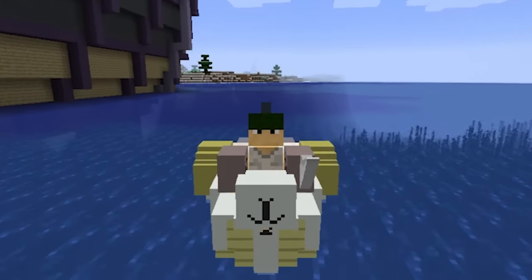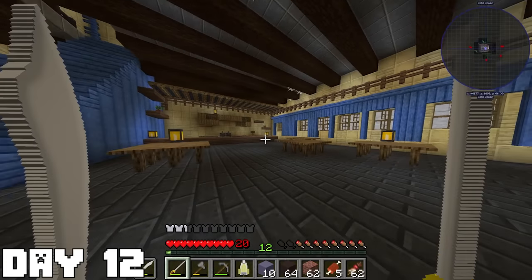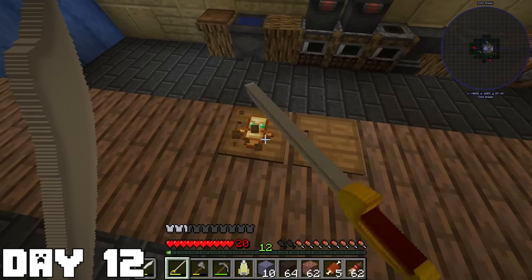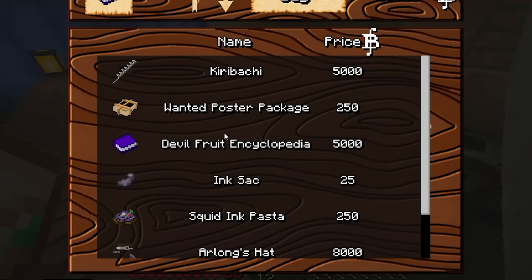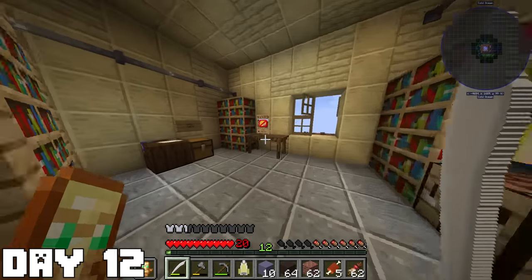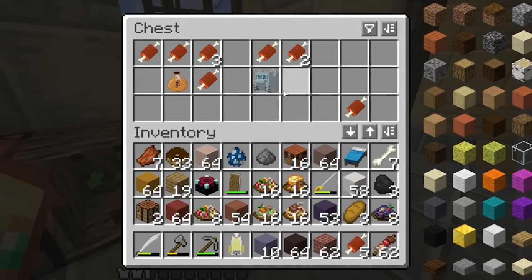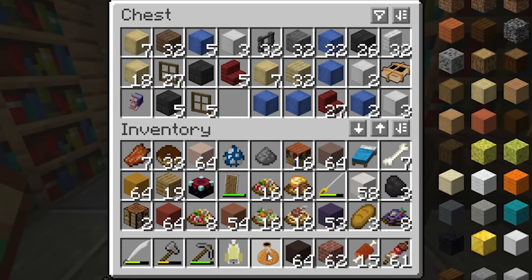On day twelve, we finally arrived at Arlong Park, and there was a sign saying it's under control by Captain Kruger. I then headed inside the building and spotted a totem of undying and picked it up to use alongside my sword for now. I found a Fishman Pirate Trader selling some swords and other good stuff, but I'm only looking for Zoro's swords. I headed upstairs and found two chests — jackpot: so much sea king meat with berries, which is super good, and in the second chest was a bunch of random blocks with some berries.